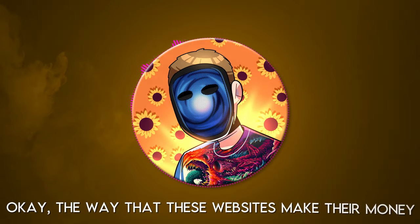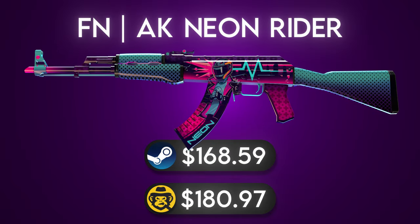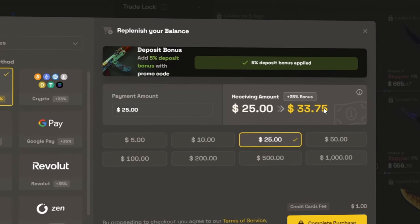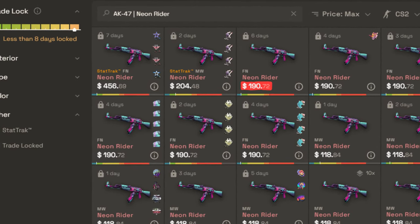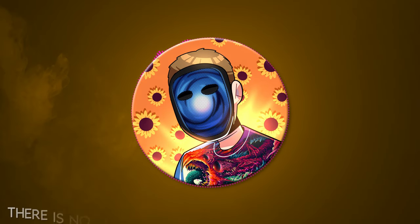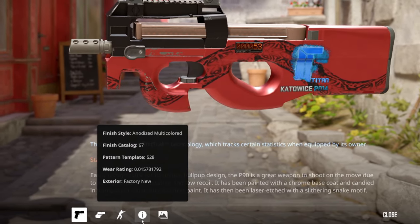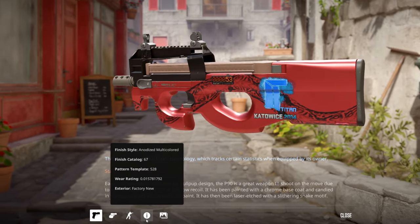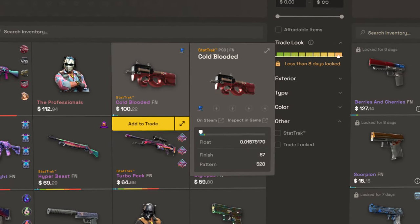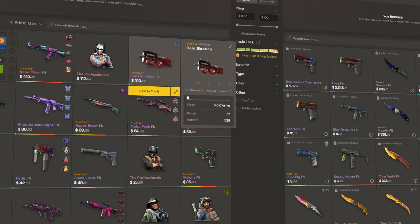The way these websites make their money is they usually provide a high deposit bonus to make it seem like you're getting more bang for your buck, but in reality the prices of skins on the website are inflated at an even higher rate. For example, with my code you'd get a 35% deposit bonus on SkinsMonkey, but most skins on the site are listed at above 35% more than their true value. The coolest thing though is that there is no overpay for special features of an item. For example, I own a very low float StatTrak Factory New P90 Coldblooded with a Katowice 2014 Titan holo sticker on it — on traditional marketplaces this would be worth at least $1,000, but on SkinsMonkey all StatTrak Factory New P90 Coldbloodeds are worth around $100 regardless of float or stickers.